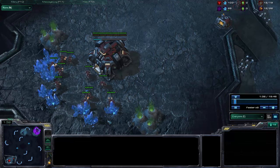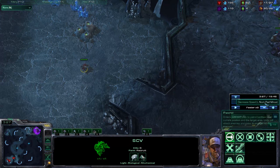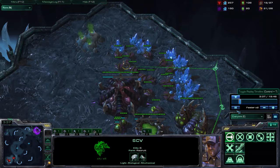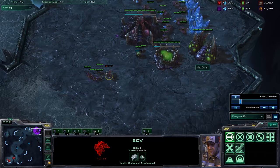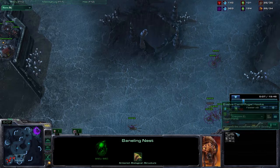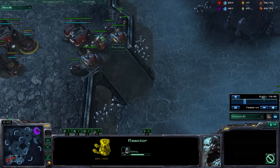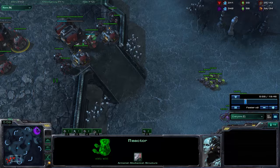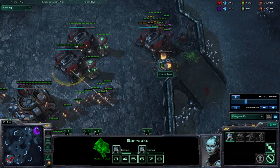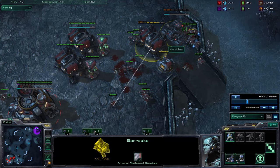He kills the scouting SCV with zerglings and only then puts down the baneling nest. He pokes up the ramp, and begins morphing banelings a little later than in the first game — that allows the reactor to finish before the bust comes. He busts me, but I use SCVs to fight it off, repair the depot to maintain supply since I'm almost supply blocked, marines pop and I defend. I build additional structures to complete the wall off.